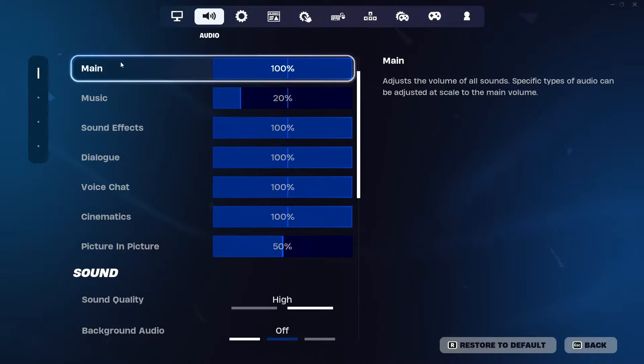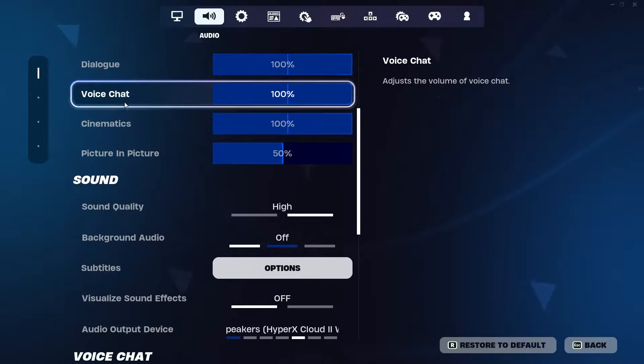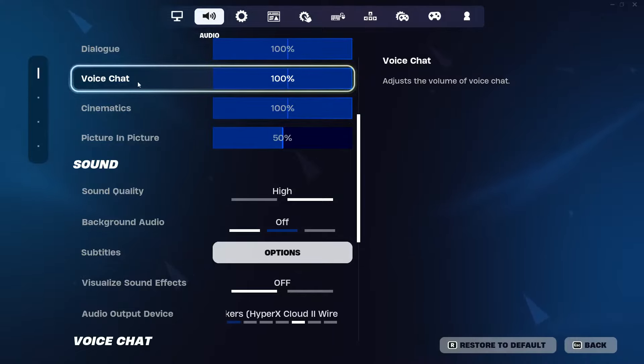The first step to fix your voice chat is to scroll down and make sure that you have the voice chat level on 100% or at least something that is actually hearable. For some reason Epic sometimes turns this off or turns it right down, so make sure voice chat is set to 100 or a hearable level.